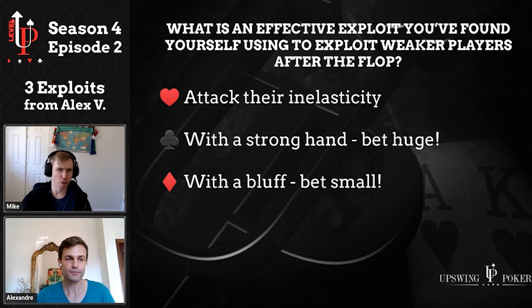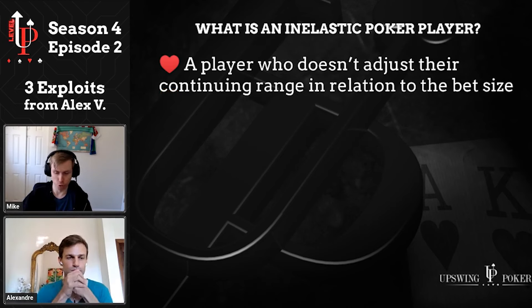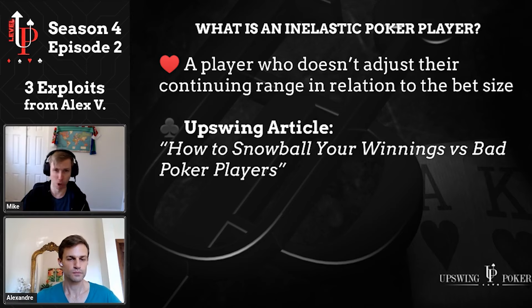For those who don't know, inelasticity or an inelastic range refers to a player who doesn't adjust their continuing range — their calling and raising range — in relation to bet size. As poker theory dictates, bigger sizes should mean you play tighter against them. A player who's relatively inelastic isn't doing that; they're playing pretty much the same range no matter what size you bet. We have a great article on Upswing Poker about this — how to snowball your winnings against weak players — that goes through examples of how much bigger the pot can be and how much more value you can get with strong hands.